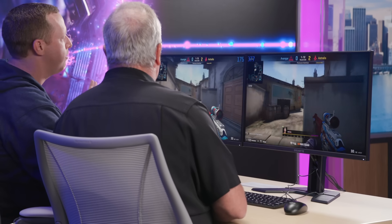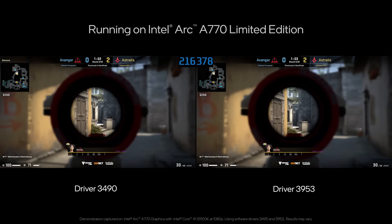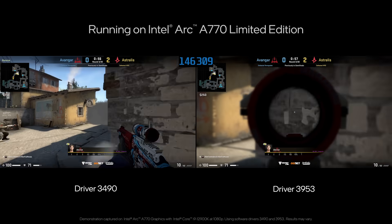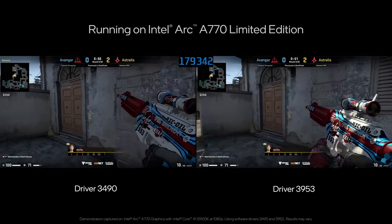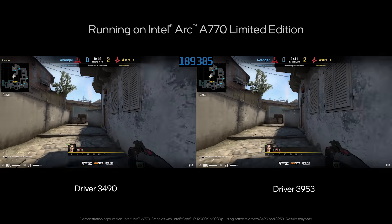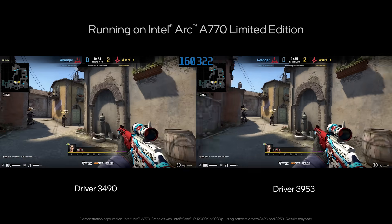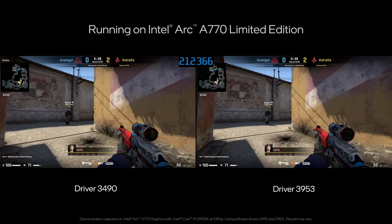This is going to be more entertaining for the audience than watching me try to play the game. What we're looking at here is the performance. On the left is the 3490 driver — our older driver, October time frame, pre our DX9 improvements. And on the right is the newer driver just posted this week. If you look at the rough numbers, this is just FRAPS running on the top — you can see around 200 FPS on the older driver and we're up to around 380 or so on the new driver. That's going to vary depending on your scene and depending on inside or outside. But the increase in performance is just astounding. In some scenes it's going to be more than 2x difference, and we're showing roughly 80% improvement in this particular workload.